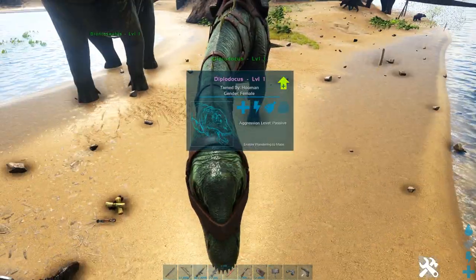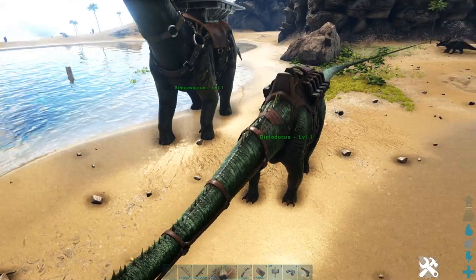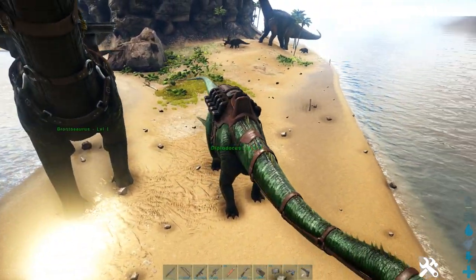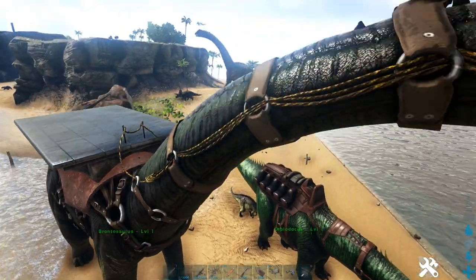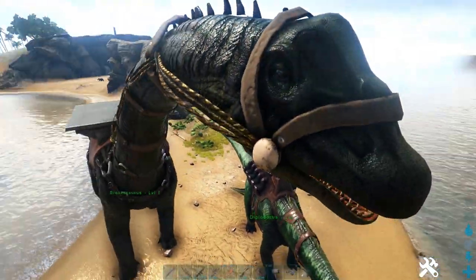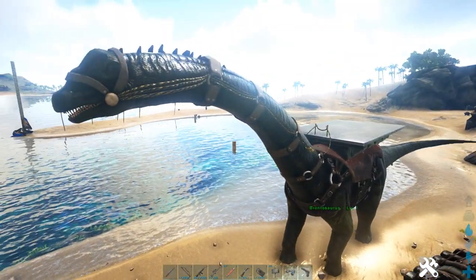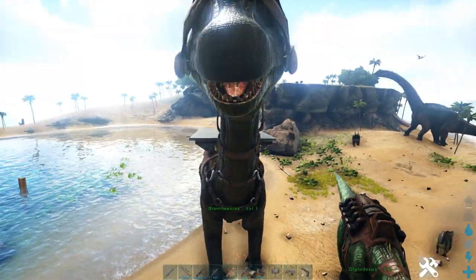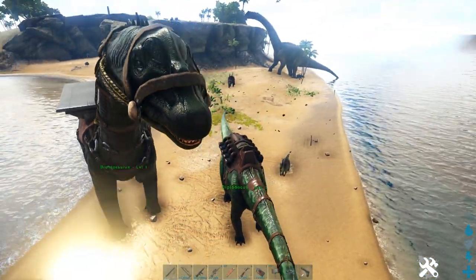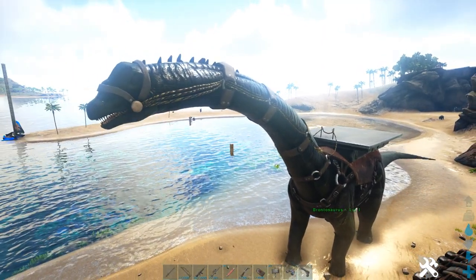The knockout way — I've never actually tried the knockout way for these guys, but I think it would probably be easier than trying to passive tame. The Bronto is like the Diplo but only knockout tame, and he can destroy things and actually hurt you. That's why I think the Diplo is an easier tame and the Bronto is harder.